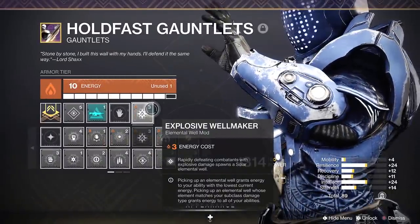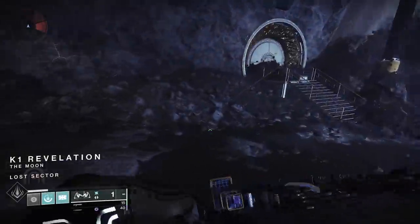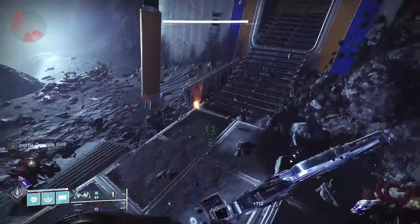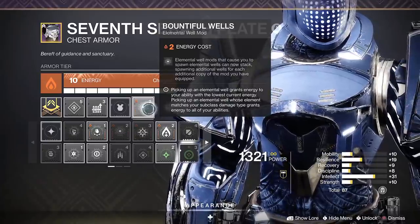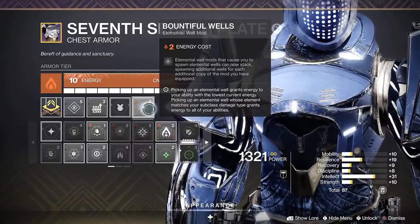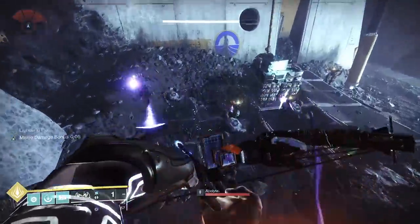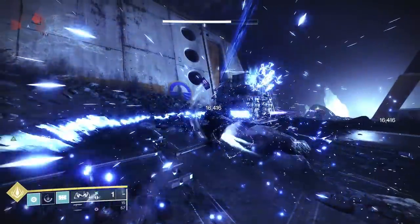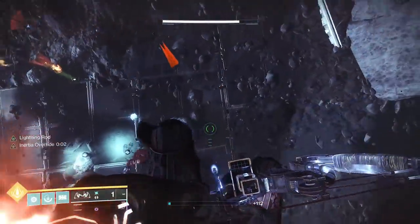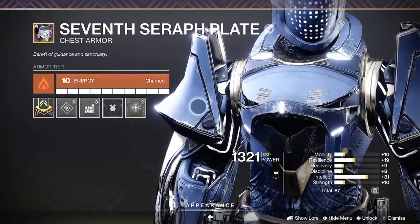Explosive Wellmaker: rapidly defeating combatants with explosive damage spawns a solar elemental well. It can also spawn wells with something like a breach-load grenade launcher. But with the ballistic slam, it's going to spawn an arc well and a solar well with these two mods on. I pair those with Bountiful Wells. Bountiful Wells states that elemental well mods that cause you to spawn elemental wells can now stack, spawning additional wells for each additional copy of the mods you have. You do not need multiple of the same mod — what it actually does is double the well generation from a single mod. So with this setup, instead of getting one and one, you now get two arc wells and two solar wells — four total wells.